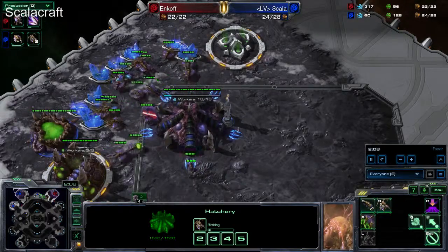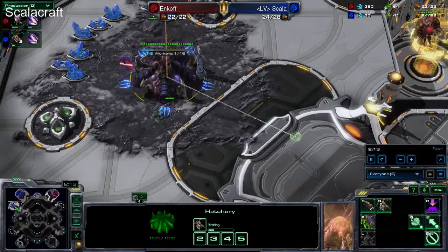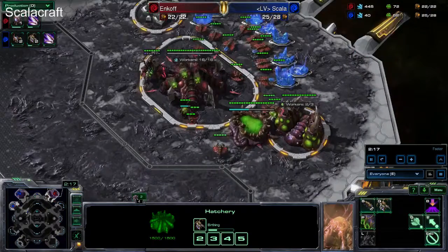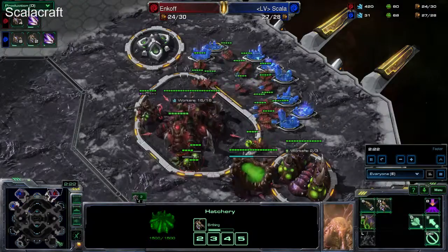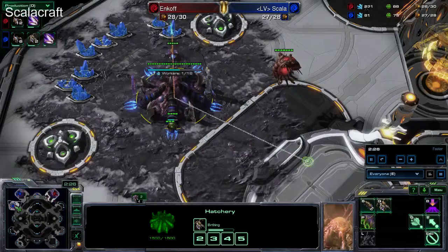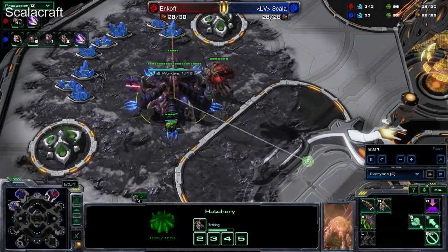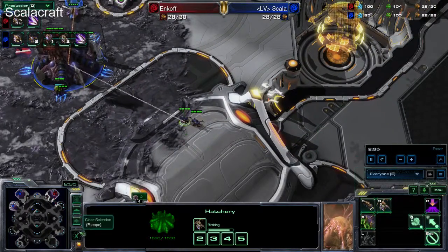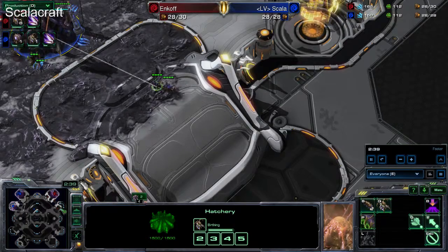In Legacy of the Void, all players tend to get expansions really fast — even before any barracks, gateways, or Spawning Pools. On this map especially, with four player positions at each corner, it's quite risky when you put down a Hatchery really fast and expect the player to be on the mirror position at the other part of the map in a different corner — but you never know.